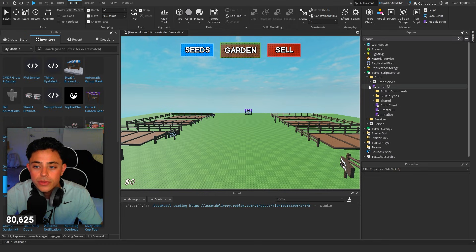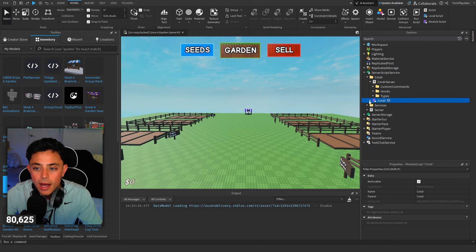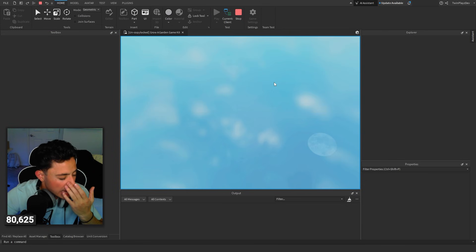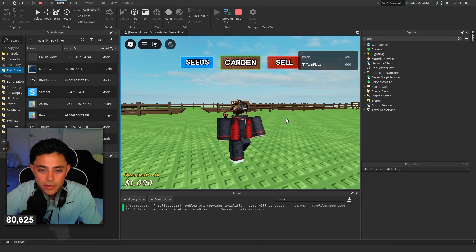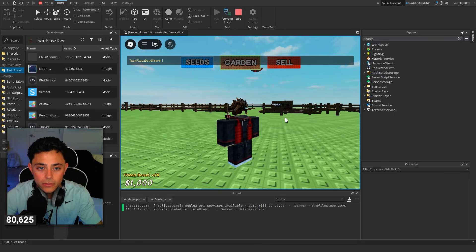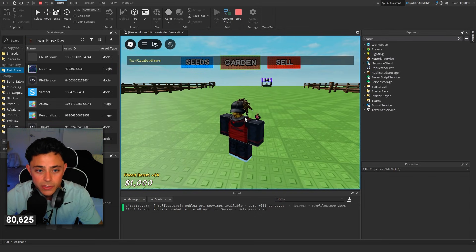Now going into ServerScriptService, we're going to talk about a few things. This is the Commander module. Let me just play it real quick and show you guys how this works specifically. So if I click F4 right now, as you can tell, it's opening up Commander — and this will work for Still Brain Rot and all those other games too.